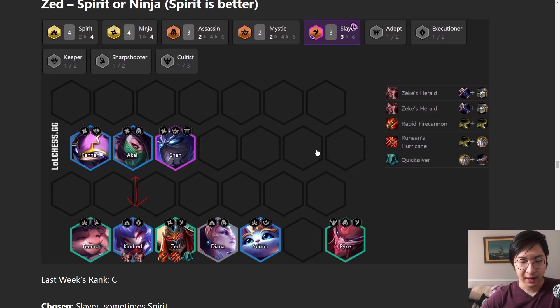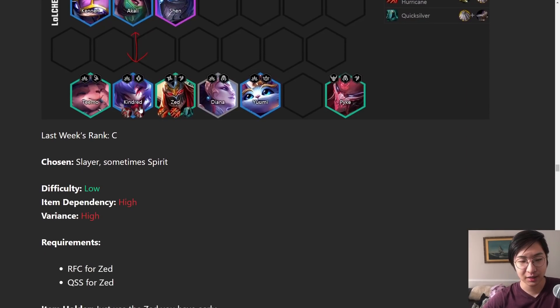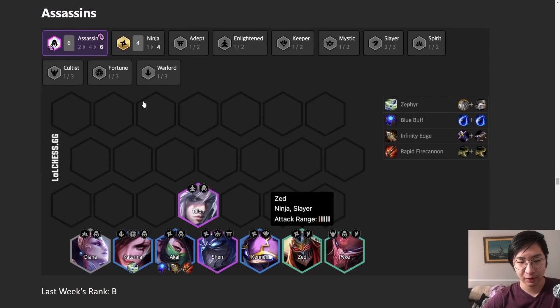Zed Spirit is interesting - Zed got nerfed a tiny bit but every other comp got nerfed a little more. I don't think Zed's that great but it's definitely playable; you just need perfect items on him. The Chosen changes help him a lot because you can get Zed Chosen much easier now. The Spirit version is slightly better, but you could also go Ninjas if you get a bunch of Akali items. And speaking of which, Akali with three good items - Rapid Fire Cannon, Infinity Edge, Blue Buff, or Quicksilver Sash - she's going to be one-tapping everything at three-star with six Assassin, four Ninja.